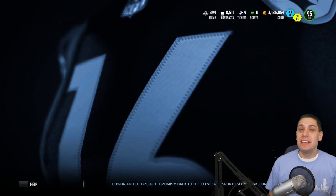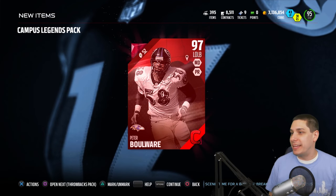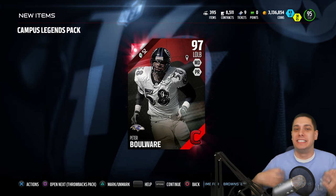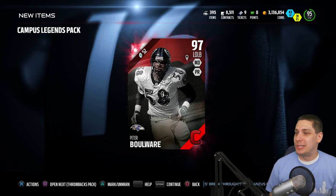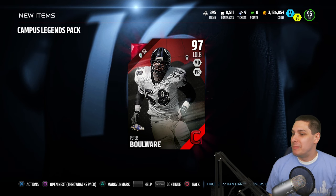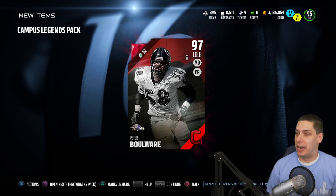Come on, Campus Hero, one time. Give me a Reggie Bush or a Mariota — let's go. Come on game, be great. We get Peter Boulware. Oh, come on — probably the worst one we could have pulled. Unfortunately, that's brutal, but I know Peter Boulware is an amazing card still, so we're not going to quick sell it. I almost pressed quick sell — sheesh, that would have been embarrassing.